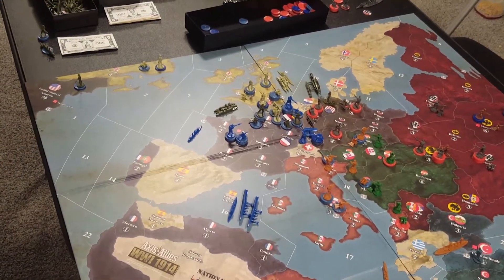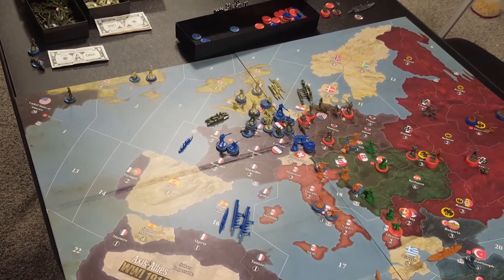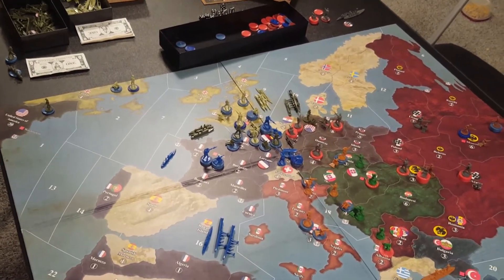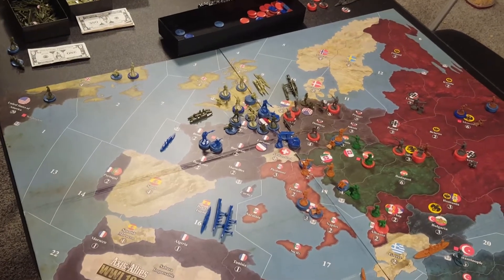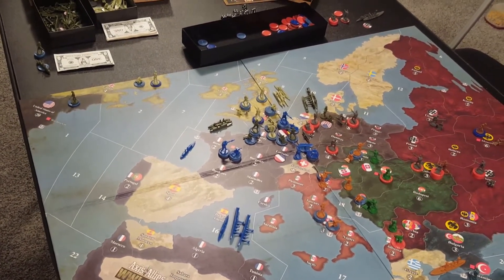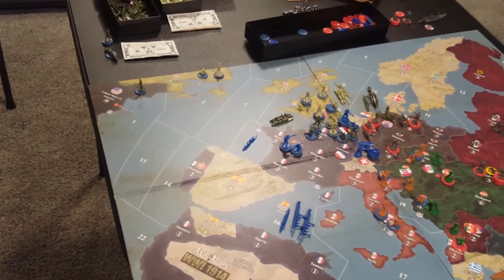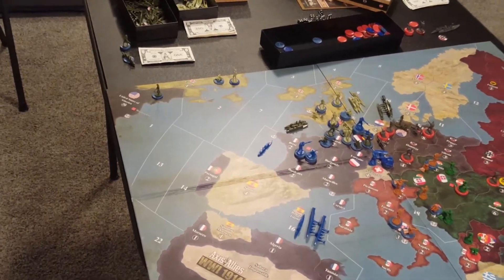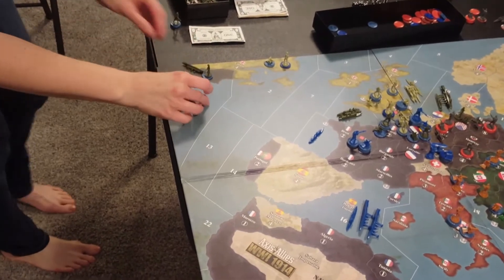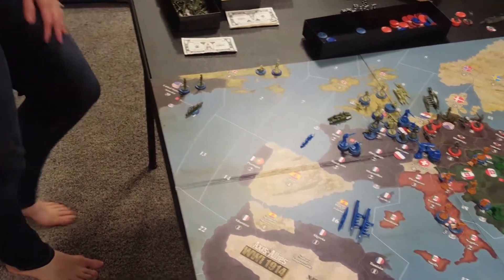We've got the Americans really getting into the war here. In fact, they just landed into Kiel up there, splitting the Germans in half, at least up there. They took out the German Navy, and they continue to have ships moving across. America should have some transports in C-Zone 1, so they are in a position to continue to move guys across.